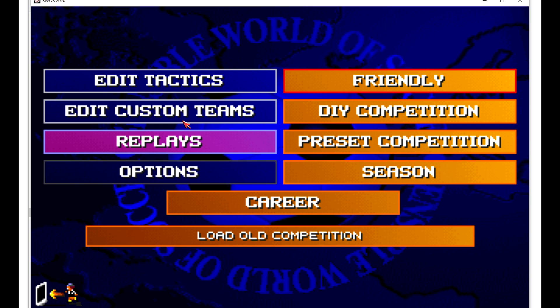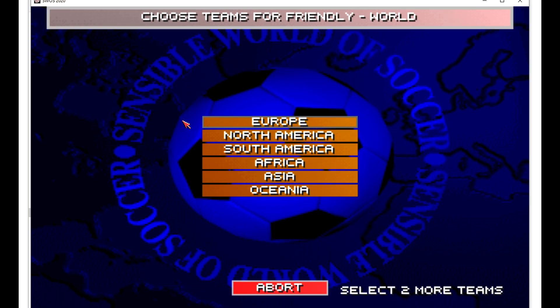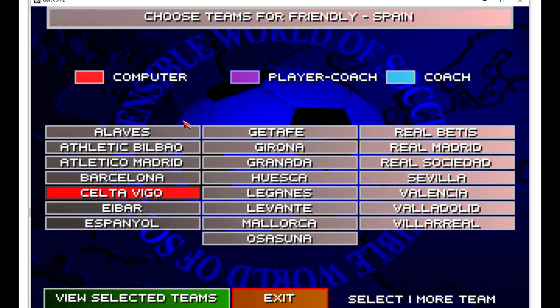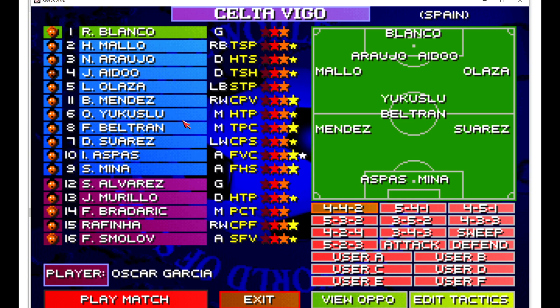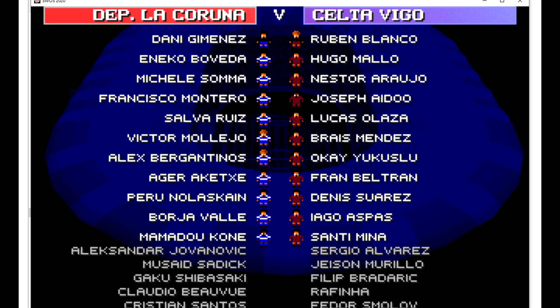So we've got all the standard modes — friendly, competitions, and career mode, which is where that research comes in handy. Just to show everything's working, I'll do a quick friendly. I'm controlling this with my Xbox controller. Club teams, Europe, Spain — and the world's greatest team, Celta Vigo. Then we pick their biggest rival for a local derby. All the players have been updated with the latest transfer market details.